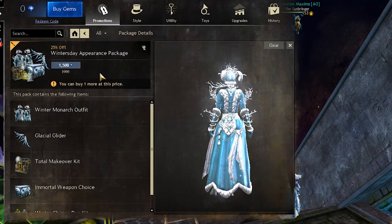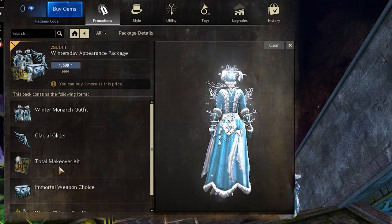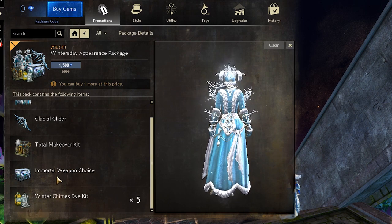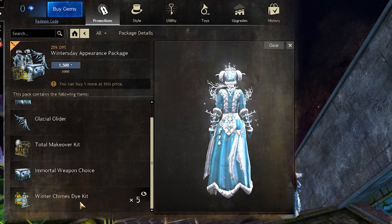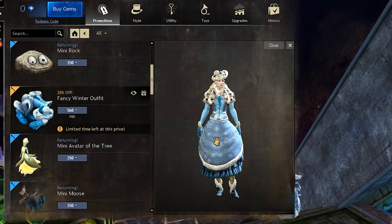There is also another winter's day appearance package that contains all of those items along with a total makeover kit, an immortal weapon choice, and 5 winter chimes dye kit. Then there is also the fancy winter outfit.